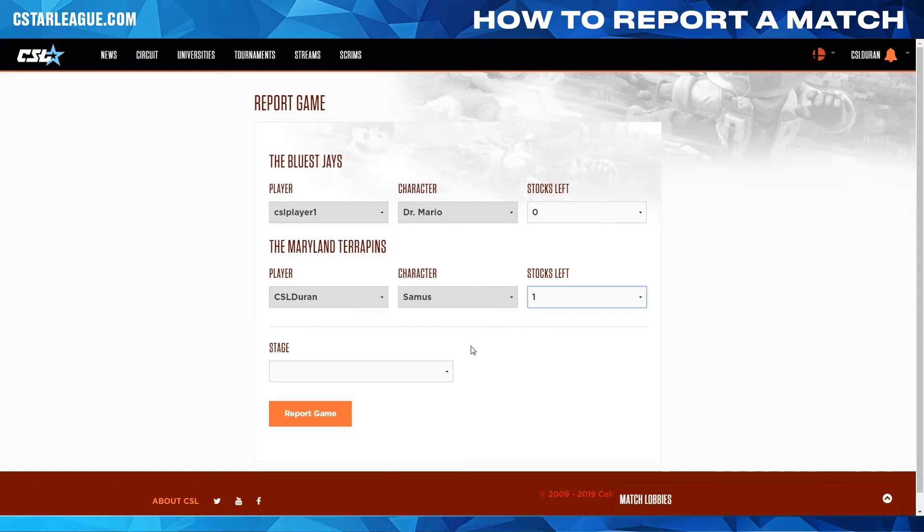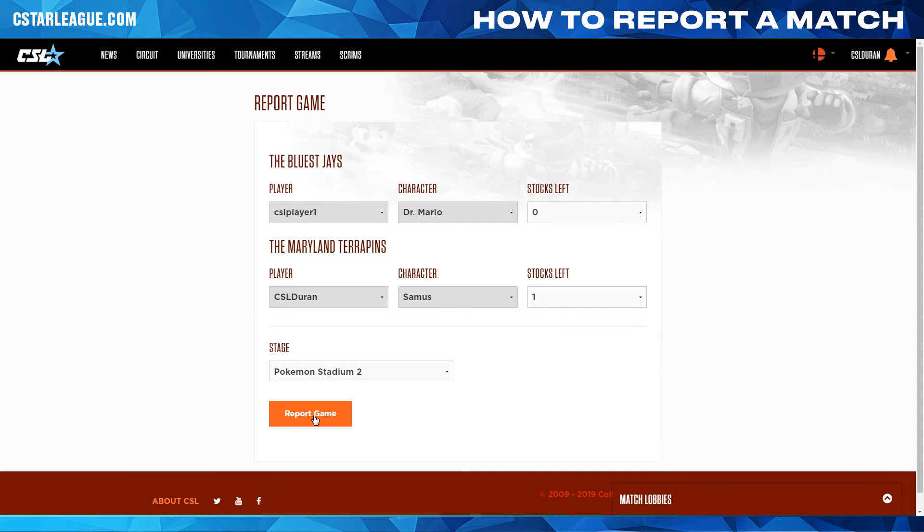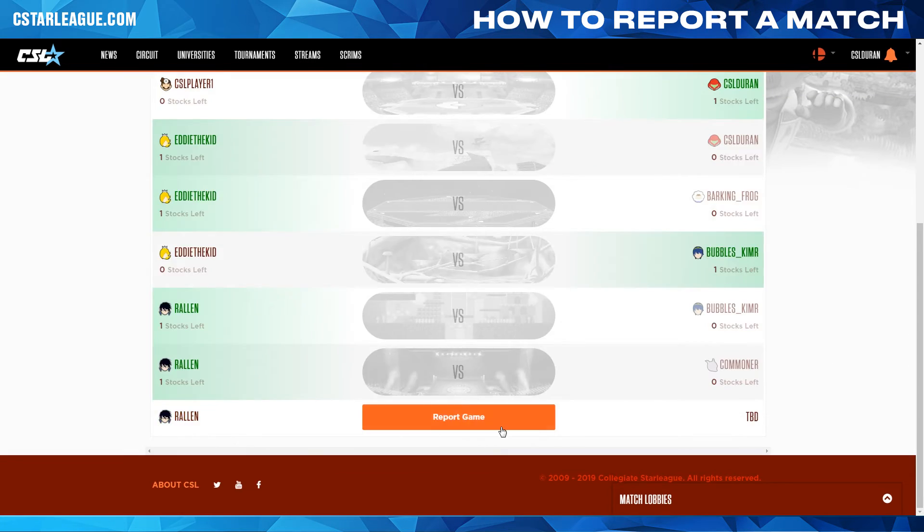You must also select what stage the game was played on, and the number of stocks each player ends with. Make sure you input it correctly so the losing player has zero stocks, or you may break the match page. Continue reporting each game, including the players, characters, and stocks until the match has been completely reported.